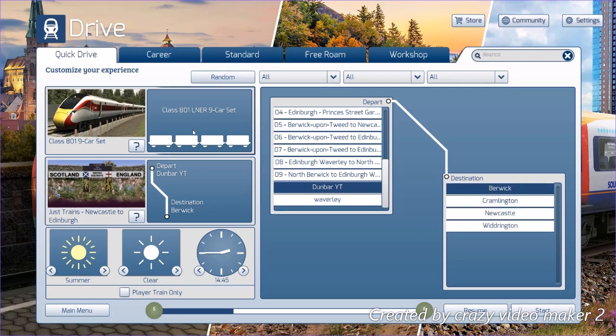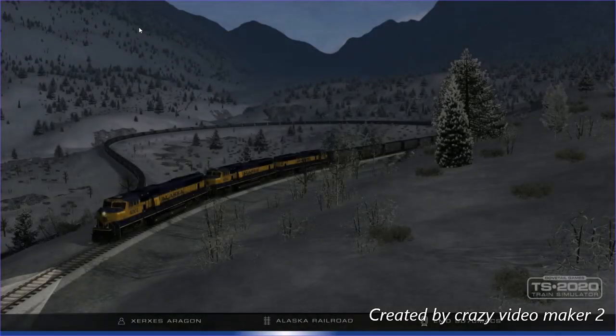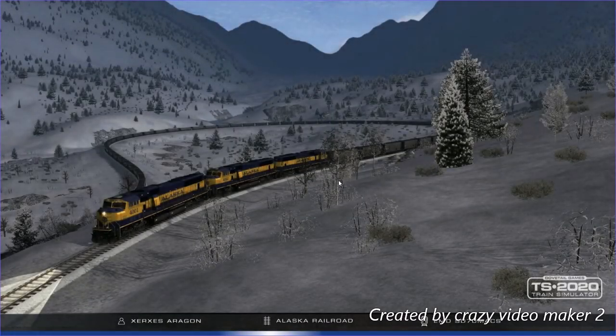I basically made a quick drive scenario that goes from Dunbar to Newcastle for my videos. Today we're going to be driving a Class 801 LNR Azuma because I got it from BluRail and I don't want to drive the same train. There's no AI, but we don't need AI if we're doing all the stations, so I'm hoping it's going to work.